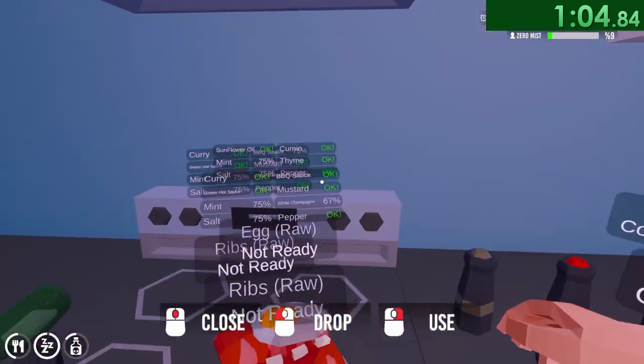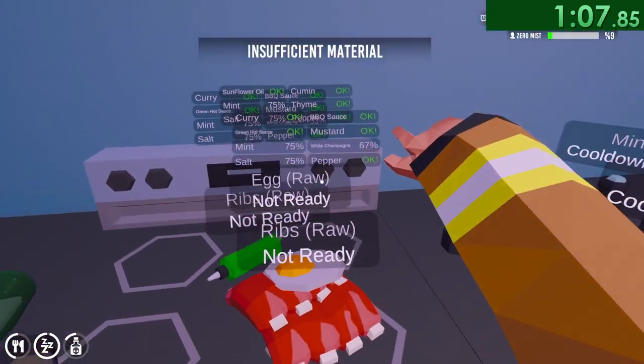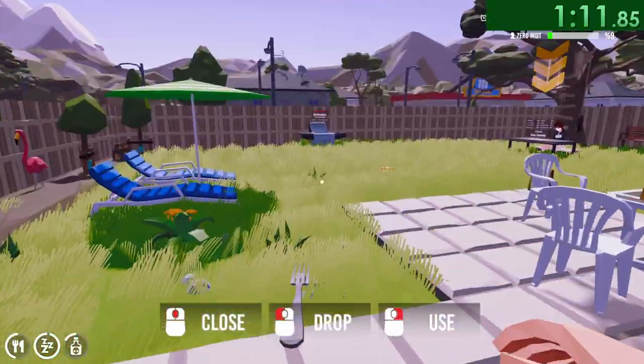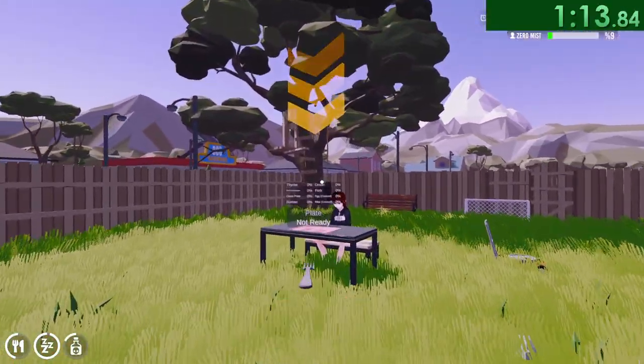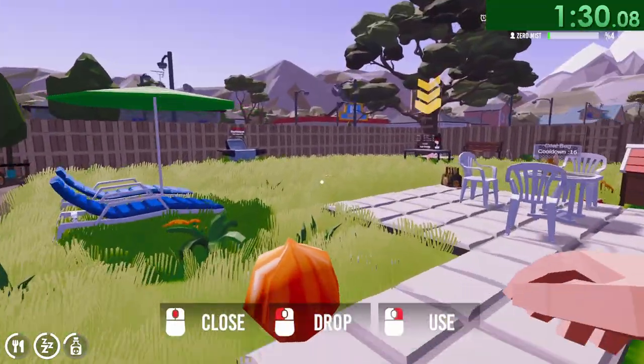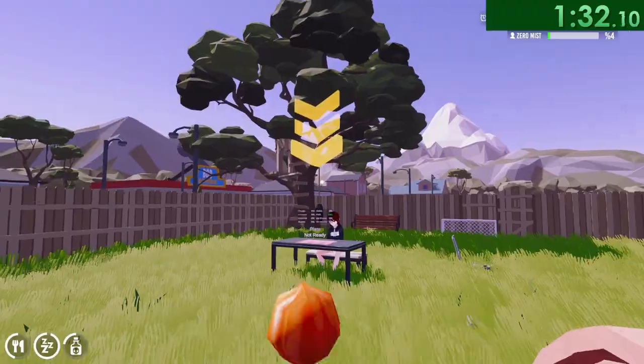Then there are still 40 seconds left on the champagne cooldown, so time to get the other objectives done. I grab the fork and head to the anime girl. I throw the fork at her, which is actually a fairly precise throw. I load up the grill with charcoal, and then get an onion from the garden. Lebron James throw it to the grill, and then set up the kindling.